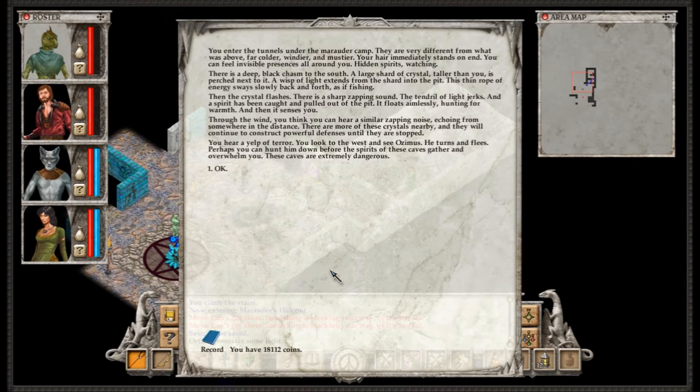This thin rope of energy swings slowly back and forth as if fishing. Then the crystal flashes. There's a sharp zapping sound. The tendril of light jerks, and a spirit has been caught and pulled out of the pit. It floats aimlessly, hunting for warmth. And then it senses you. Through the wind, you think you can hear a similar zapping noise echoing from somewhere in the distance. There are more of these crystals nearby, and they will continue to construct powerful defenses until they are stopped.